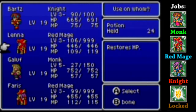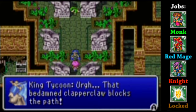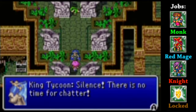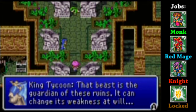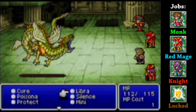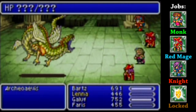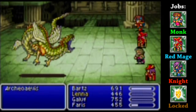Barts, go ahead and drink a few potions. Yeah, I wonder what I'm prepping for. That Clapper Claw blocks the path. Silence! There's no time for chatter. That beast is the guardian of these ruins. It can change its weakness at will - make yourself useful and defeat it. Boss time! This one is actually a bit interesting - like King Tycoon was saying, this thing can change its weakness at will.